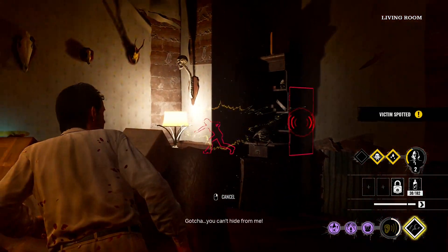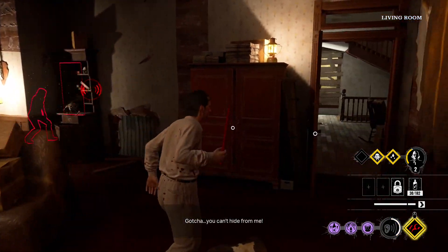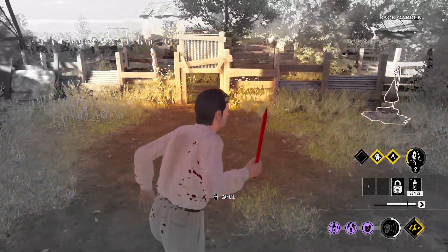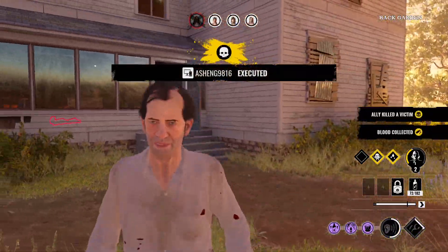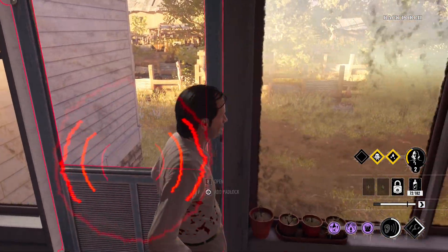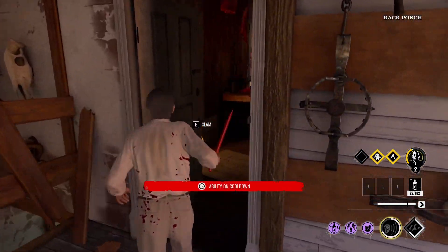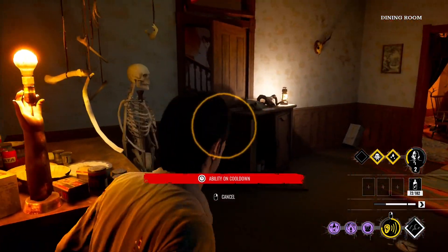Once grandpa is leveled all the way up I'm pretty much just standing next to him and holding down my seek ability on anyone I can see. This is situational — if they're at an exit I need to act and maybe go after them. With competent teammates you should be able to defend grandpa and just mark enemies. The combination of level five grandpa making victims unable to hide plus the seek level three ability means victims are always visible and your team can clean that up easily.